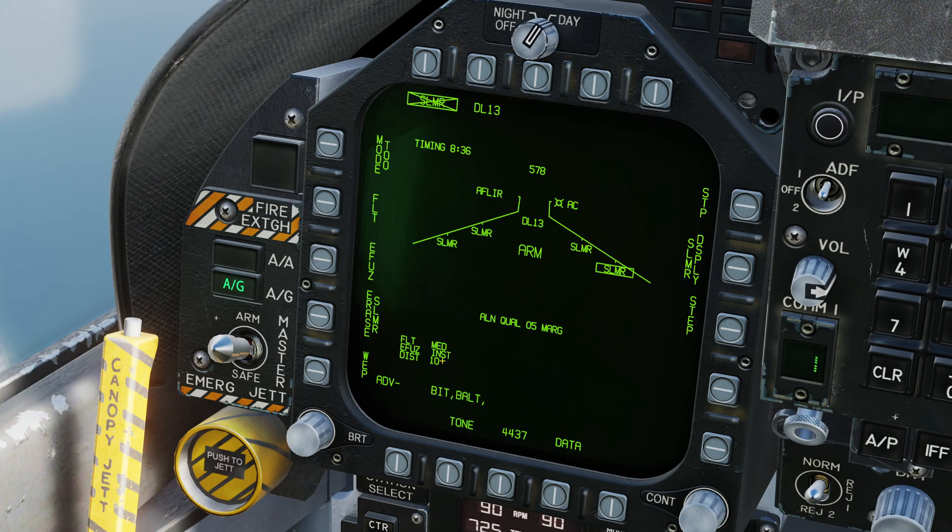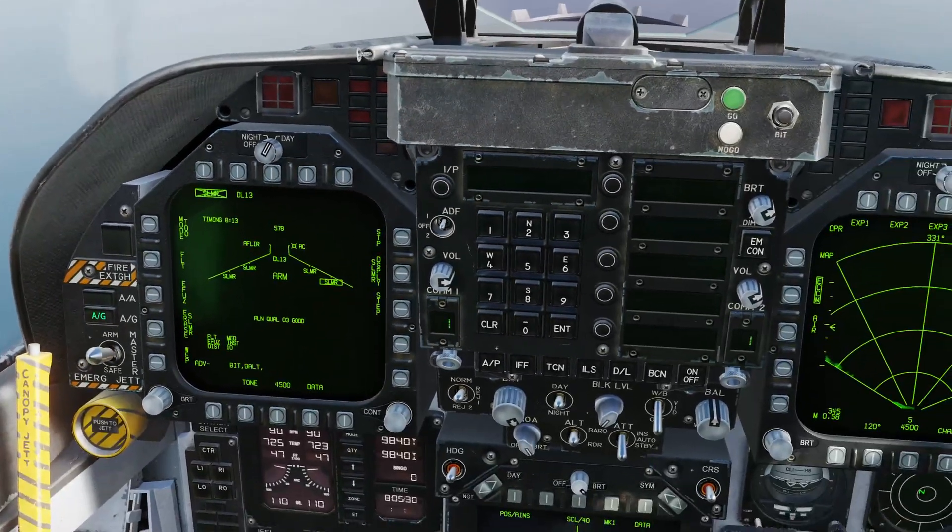E-fuse defaults to off — we're going to press that once and set it to instantaneous. You can erase the SLAM as before, and WEP allows us to set the pairing with the datalink. Distance is where the sensor will enable; with the SLAM-ER it defaults to 10 nautical miles. And STP is our option to enable the steer points, so let's go ahead and do that now.